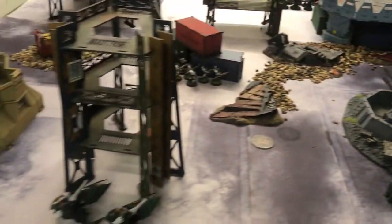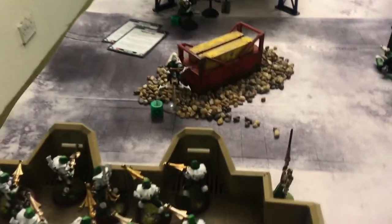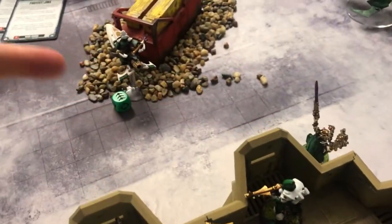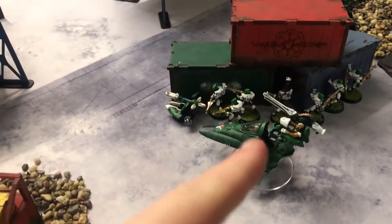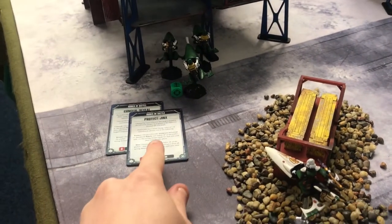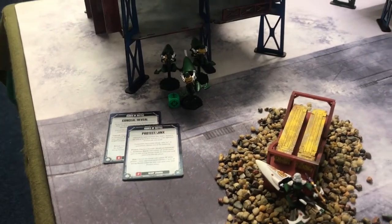Going into Eldar turn one. I've done my movement — we've got units hiding, units moving up, and the ones we've diced next to have run trying to get the Star Cannon in there. I did a morale test — they passed. This unit's moved forward. We've done the psychic phase — they've got Conceal and Protect on them at the moment.